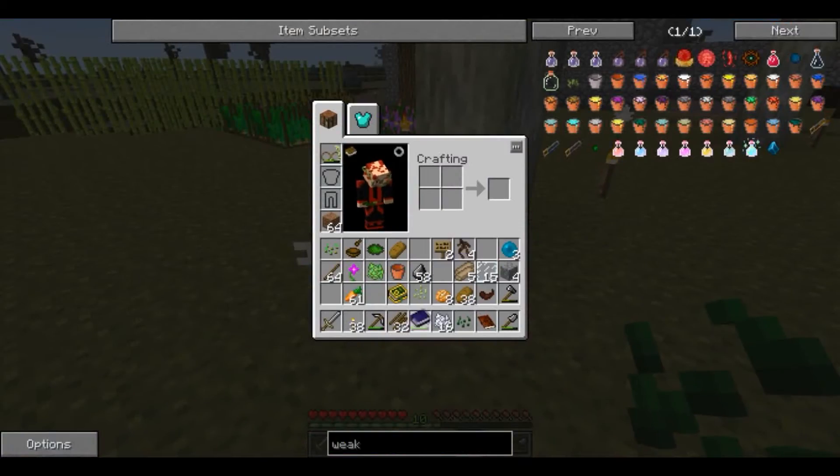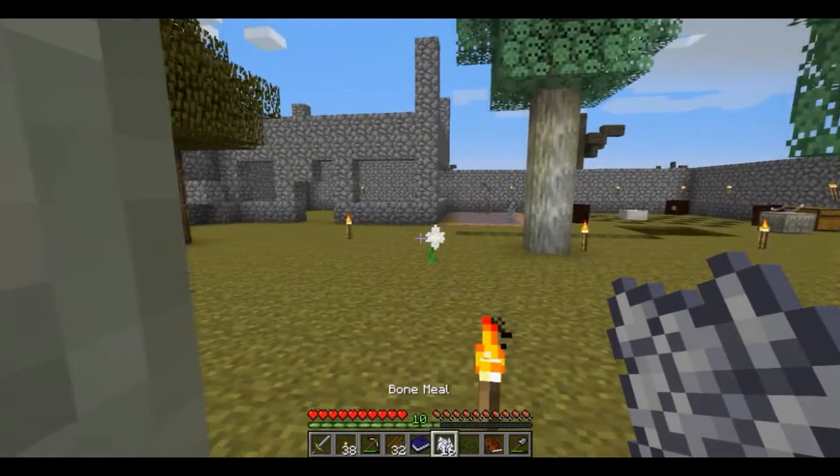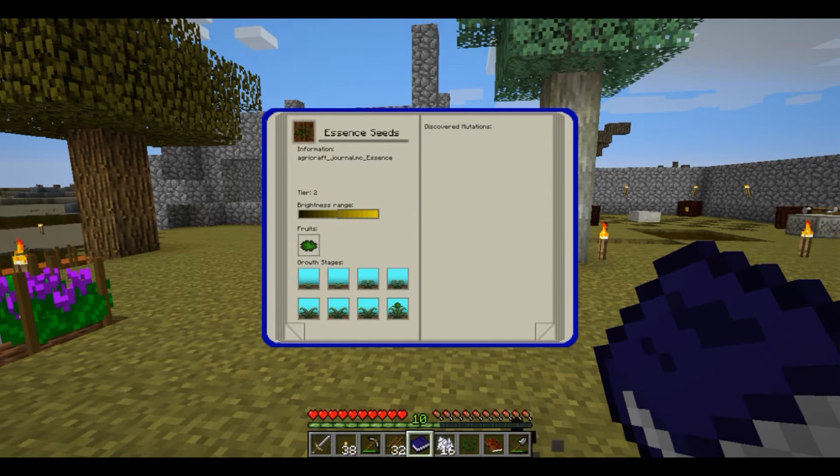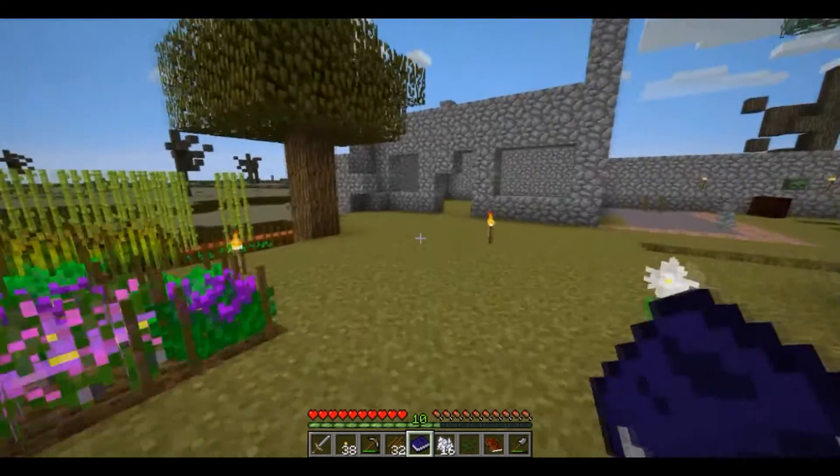The book - next page, next page. These are essence seeds. It just tells you what it does, doesn't really give you much information to be honest.